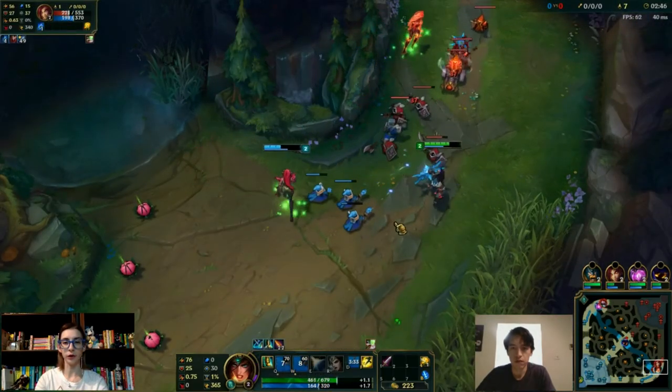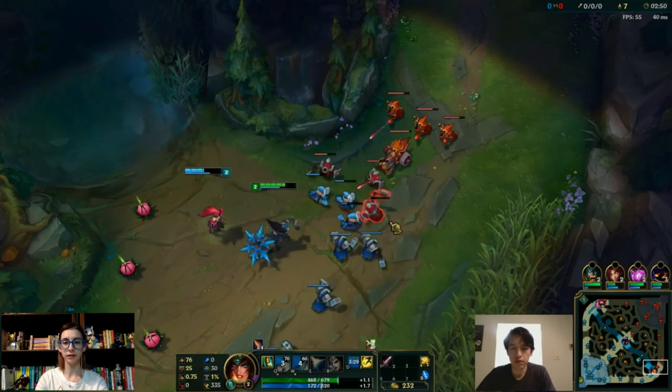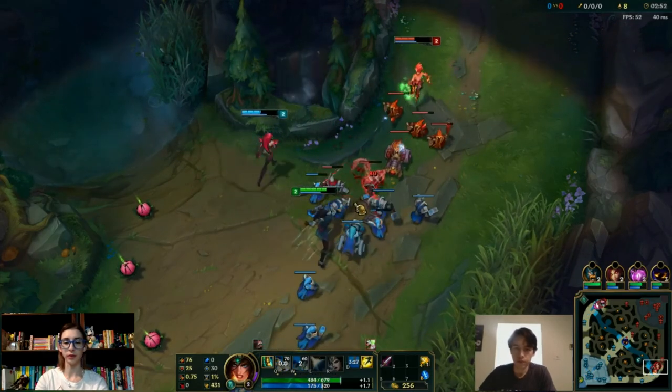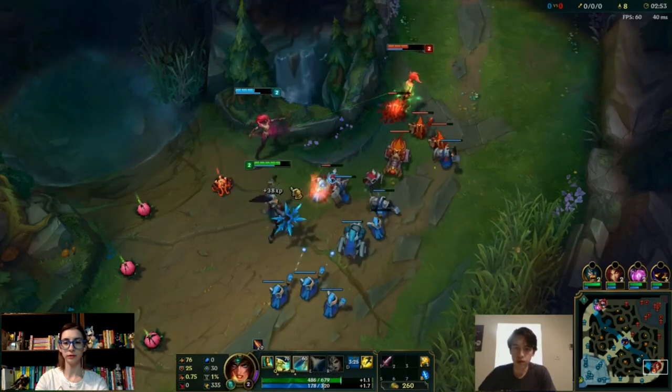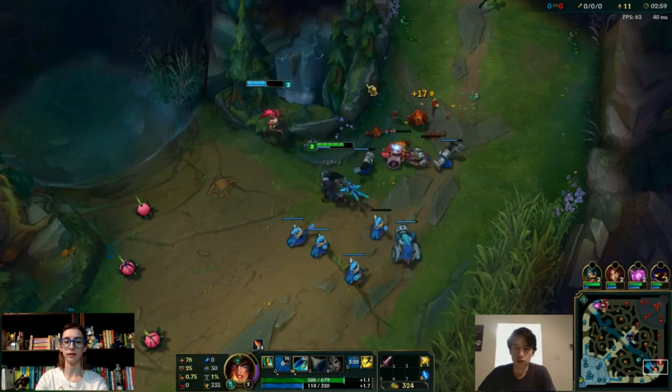So if I want to spawn a seed on purpose, it has to be W. And then will it attack as well? No, you have to cast Q on it. But once I do that it'll attack. Yeah, it's the same seed.